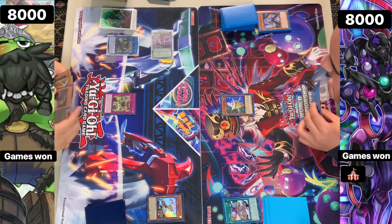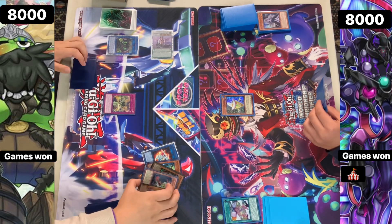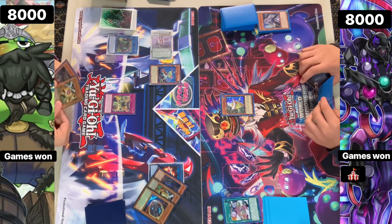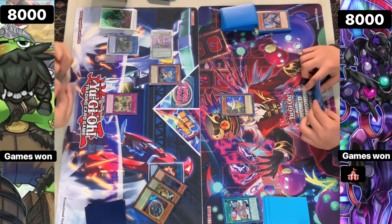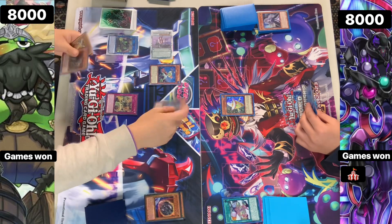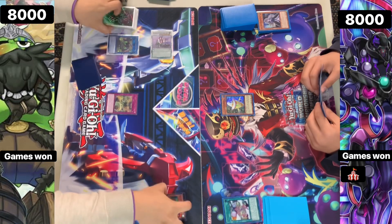He is a budget player, so probably only playing with what he's got, and it is working well for him. Bell is pretty good - it's good against Unchained, Tear, Chimera, Branded, this deck, Lab, and a bunch of others. You could definitely see a reason to play it in the side deck, especially if you're a budget player. Especially with the rarity collection coming out, those might be common, so maybe until you pick up stuff from the rarity collection, you just rock those Bells. No hate here.